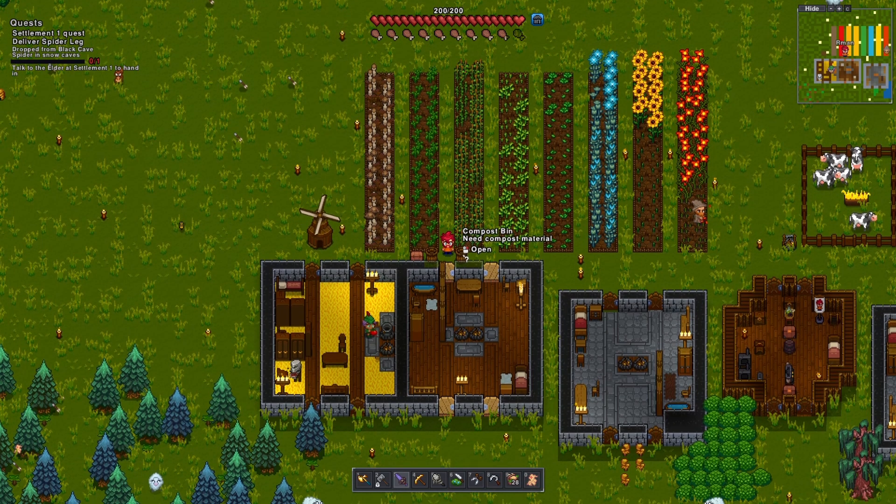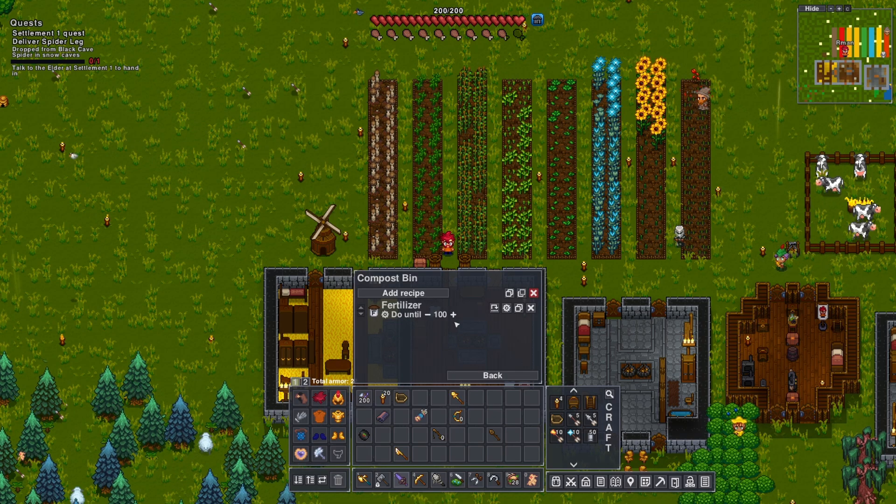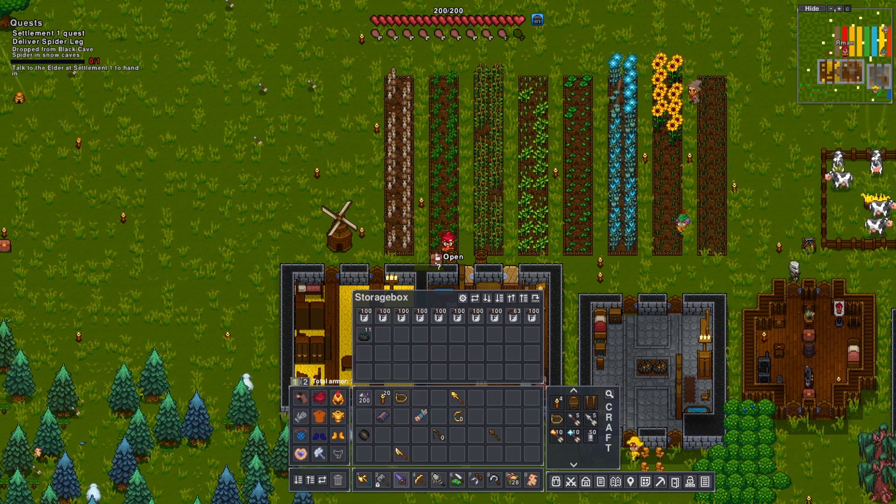Before we get started, I came to a conclusion with my compost bins — I decided to just go ahead and add a dew until 100, so now they won't bother using these until the fertilizer is below 100, which is going to take a while. To be completely honest, I'm probably just going to end up selling all of it because we don't even have a farmer that can use it anyway.